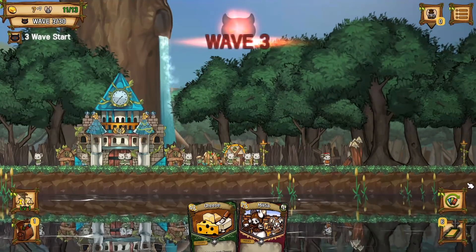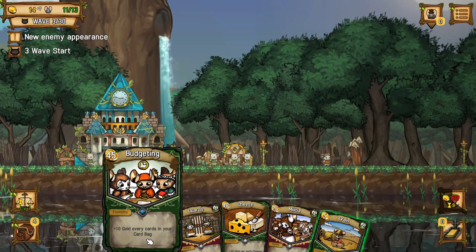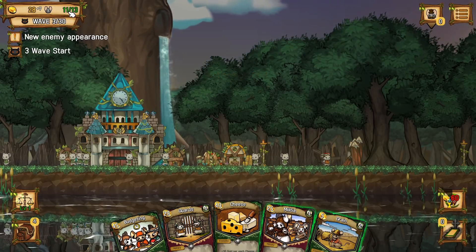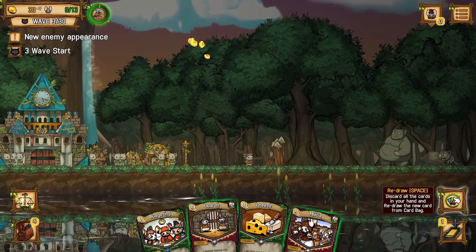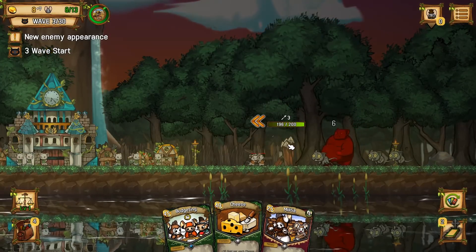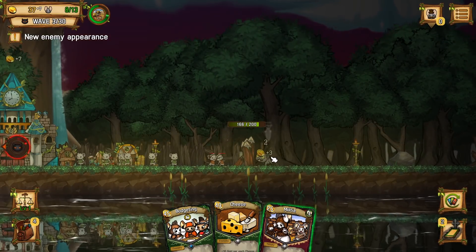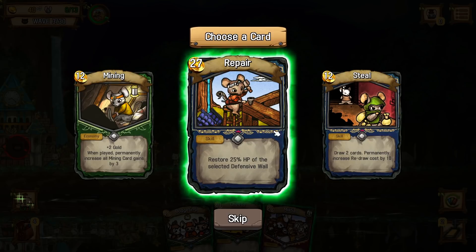We have some cheese, but we don't really have much use for cheese right now. So let's just keep redrawing. Budgeting — not worth it yet, we need to bloat more. Guards, more guards — not enough gold. I've got plenty of Ratizens. Well, we might as well use grain. I'm curious if there's ever a point where we get to repair our walls — I would certainly hope so.